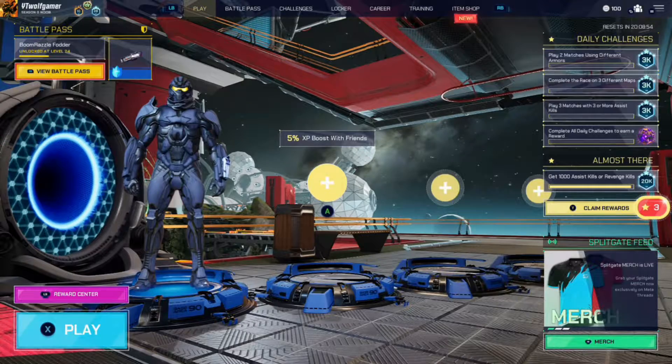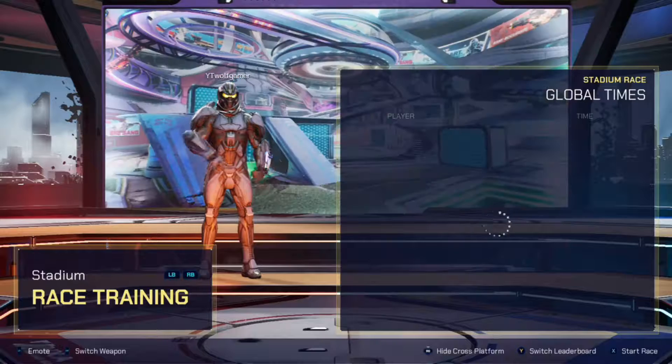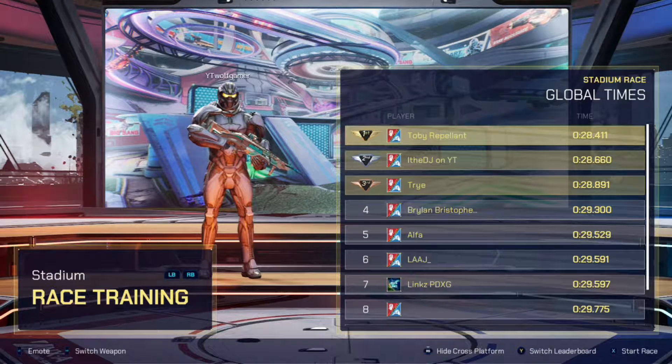You can practice your portaling skills in the race mode. In this mode you need to collect all the balls in order. If you can't portal very well, I recommend you practice in this mode.